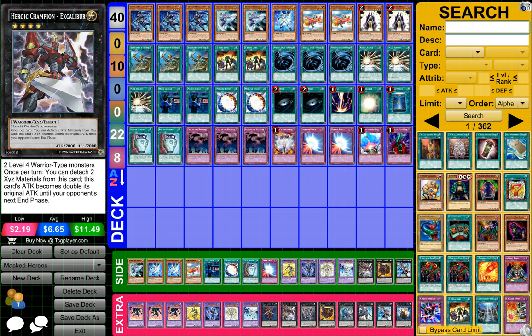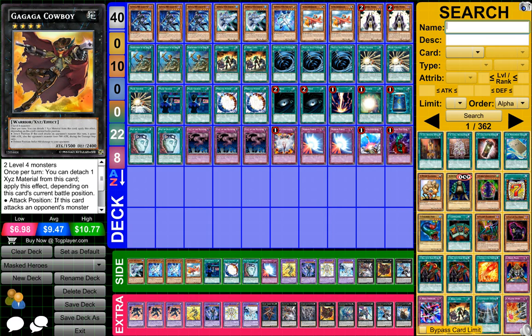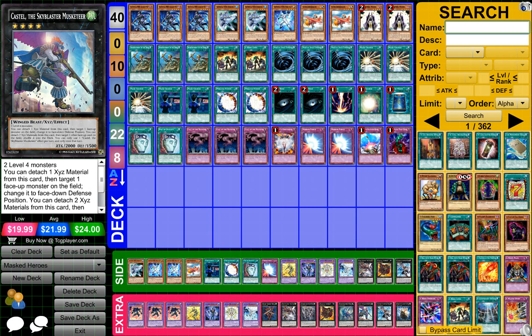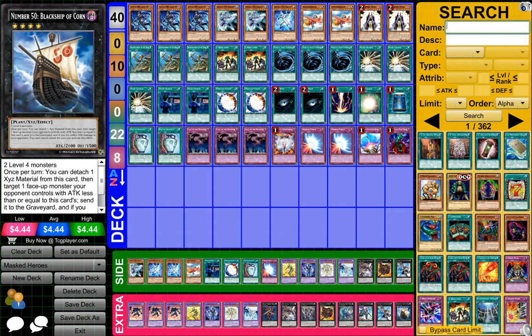1 Hero Champion Excalibur, 1 Cairngorgon Antiluminescent Knight or something like that — it's been really annoying. Then 1 Gaga Cowboy, 1 Diamond Dire Wolf, 1 Castel the Skyblaster Musketeer, 1 Maestroke the Symphony Djinn, and 1 Number 50 Black Ship of Corn.